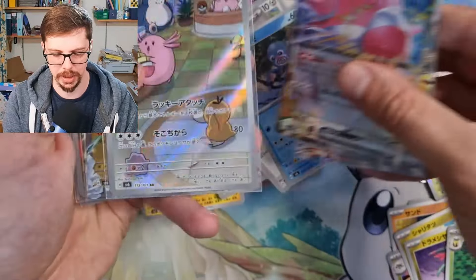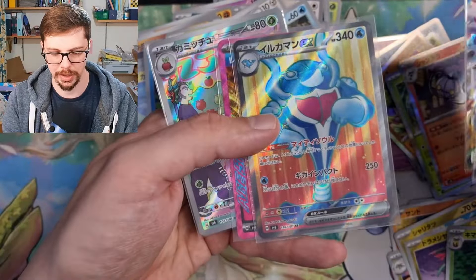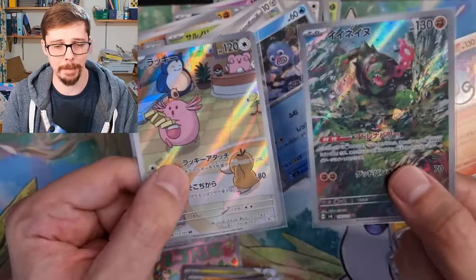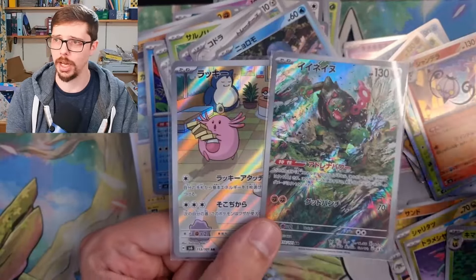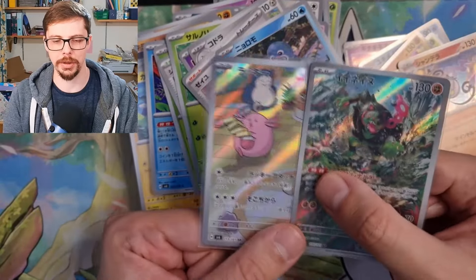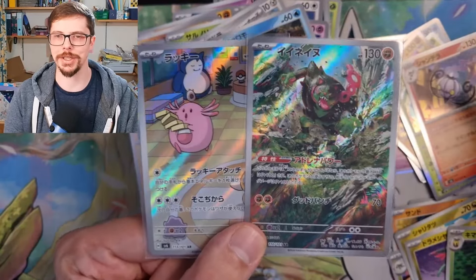We get the fighting-type Ogerpon EX and a Sunflora. So maybe the secret rare for us was the Palafin — I hope that's not the case and we just got a slightly dud box. But it's not a dud box — look at these cards! That artwork is amazing, that artwork is also amazing. I guess that is the secret rare right there. No A-Spec in that one, but these two are definitely my favorites. Let me know down in the comments below what's your favorite card, what you're looking forward to most in the English set, and what is your chase card. Thanks for watching — I'll catch you in the next one, take care!